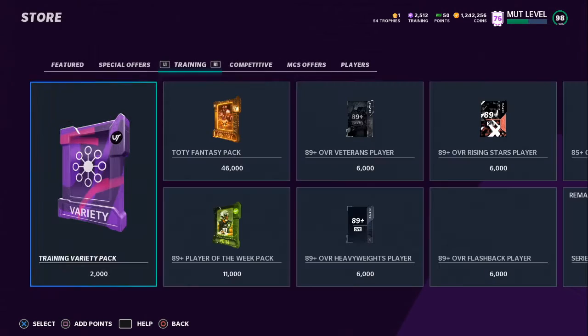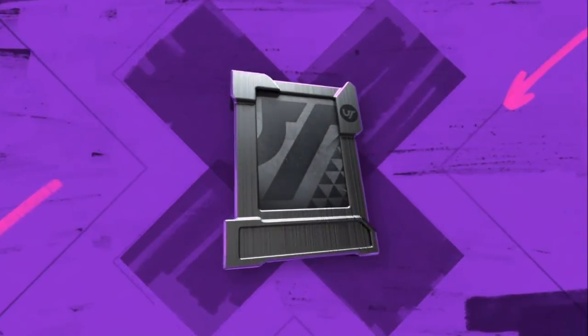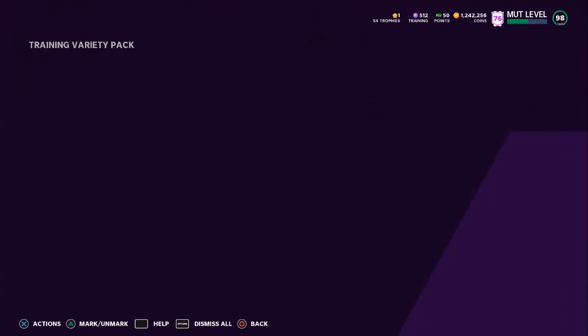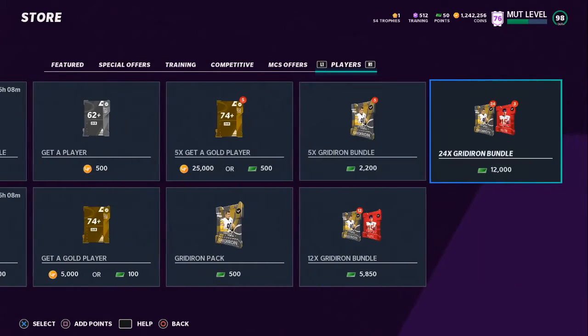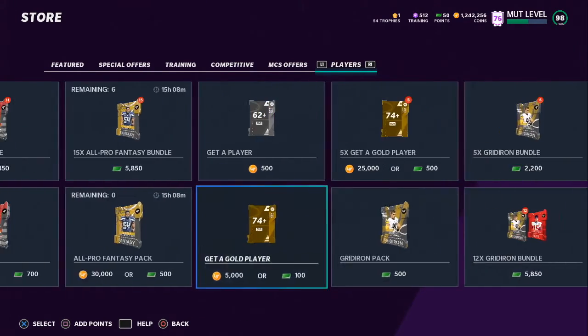What the pull rates are, because packs have been horrible. All pros are not what they used to be. Quietly, I opened a small bundle yesterday — I opened the Gridiron bundle. And honestly, I pulled the 96 Asante Samuel. But the packs right now aren't that great.